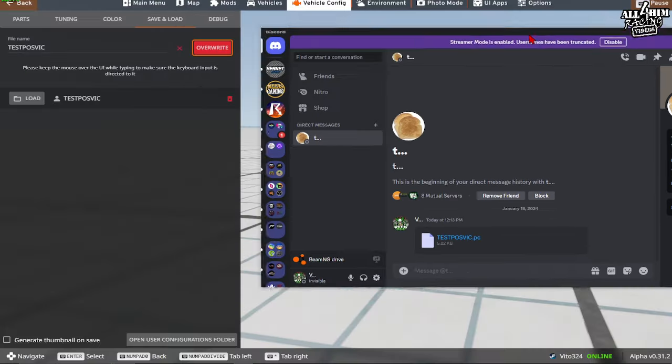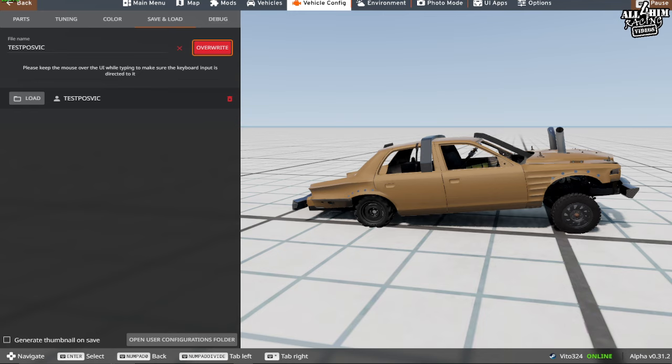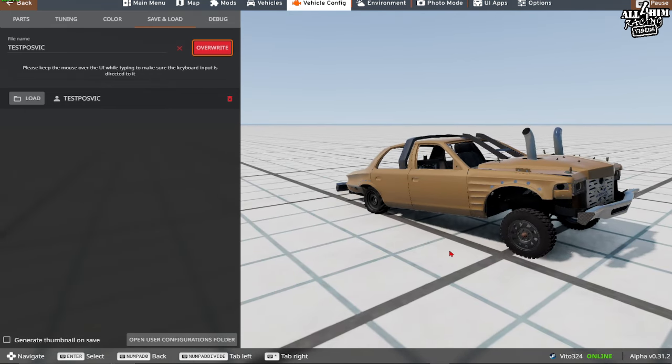The same process works for skins: go to the mod folder, find the skin you want to send, click Open, and it goes just like that. That's the basics on how to build cars in RDP. Sorry it took almost an hour to explain — there really is a lot to cover. If you have any questions, feel free to reach out and I'll help with your own builds. I can even build cars for you, but I won't do it for free, especially for a competitive car. Thanks everyone for watching. If this helped, hit thumbs up, subscribe, and check the description for all the links. I appreciate your support — see you later.